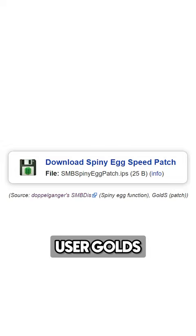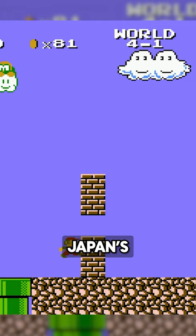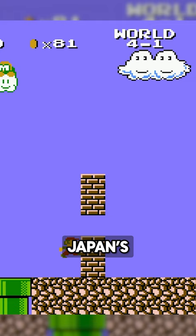User GoldS created a patch for the game that corrects this bug, drastically changing how the spinies are thrown out. Japan's Super Mario Bros. 2 would also keep this bug behavior, but future games like Mario Maker would later fix this.